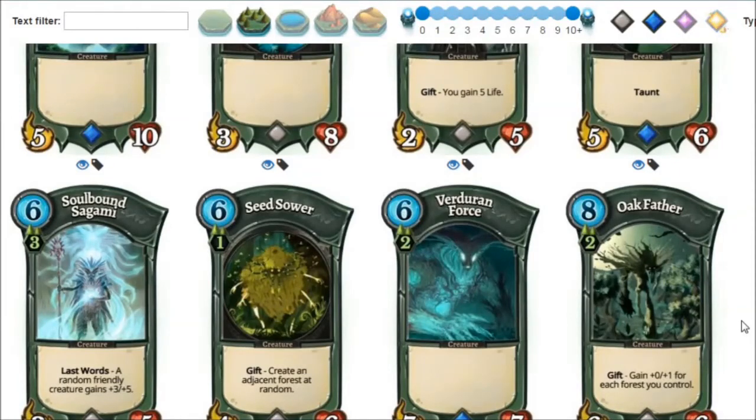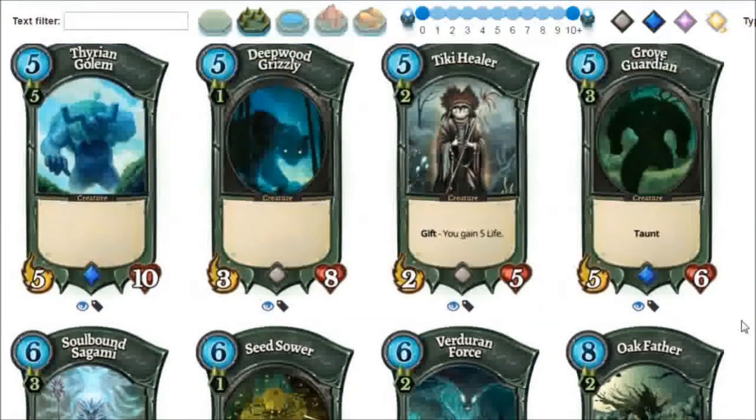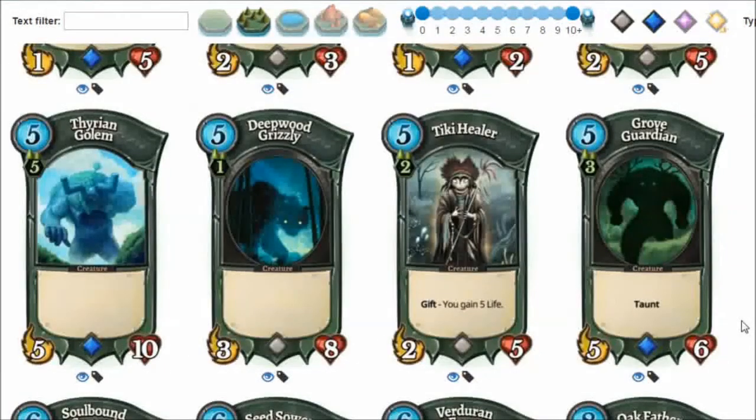Before we move on — Deepwood Grizzly, five mana, three-eight. This is the main reason why I dislike Sagami Warrior and Sagami Elder. For five mana you get a three-eight; the stats are great, the creature is really hard to deal with, and it requires only one forest. Even though it doesn't grow or have any special effects, it's a really good creature in toughness-based green decks, and another candidate for the toughness combo deck.